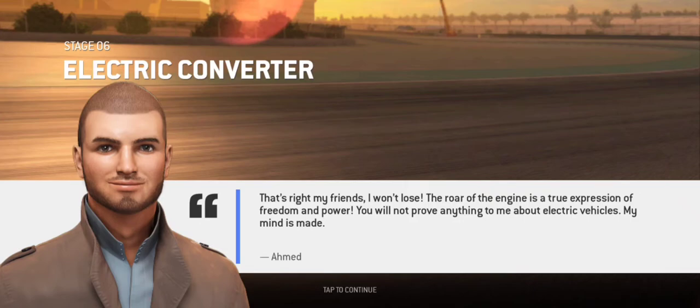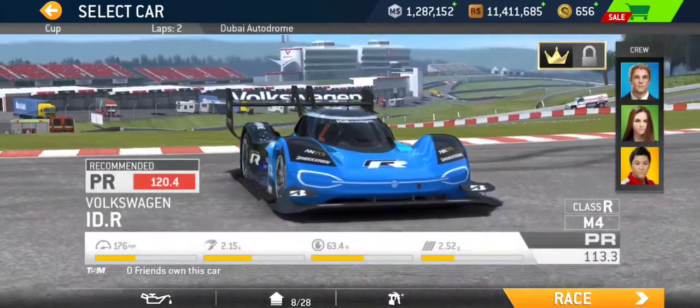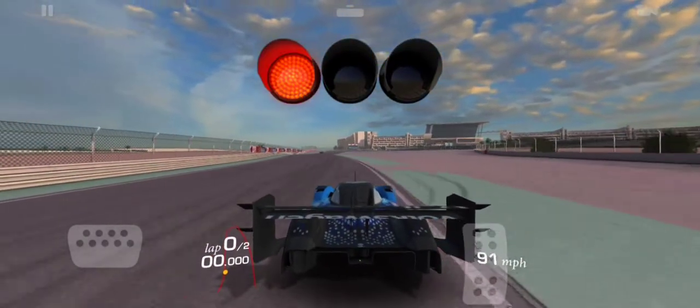Ahmed declares he won't lose: 'The roar of the engine is a true expression of freedom and power. You will not prove anything to me about electric vehicles — my mind is made.' The only way to unmake Ahmed's mind is to win. Let's get going — catch up to Ahmed and overtake him. Sounds simple right? Well this took me quite a lot of tries, so let's go through this together.